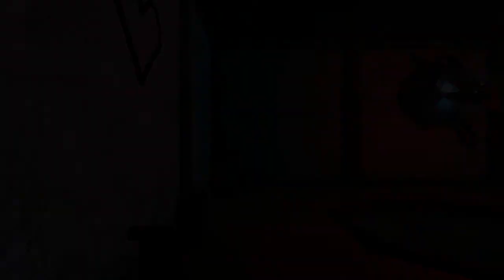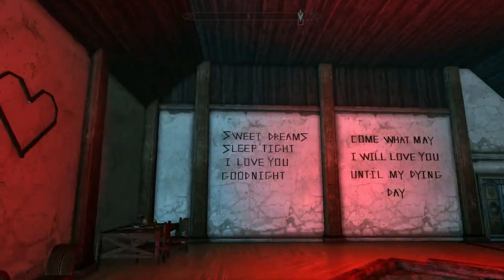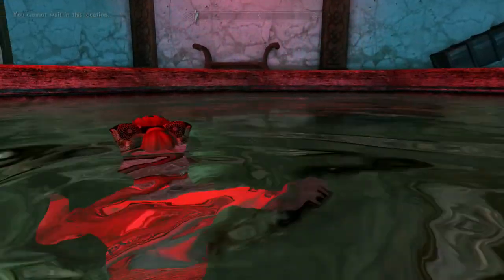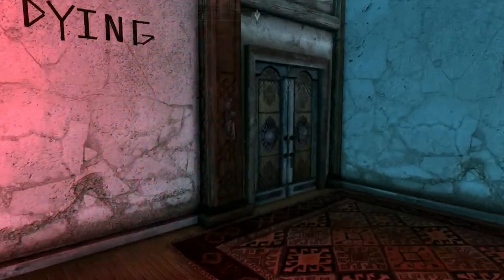Over here we have a pool — because you get a pool in the sky. There are also poems on the wall: 'Sweet dreams, sleep tight, I love you, good night. Come what may, I will love you until my dying day.' When in the pool it's just a simple relaxing thing. Fair warning: don't try to talk to the dog right after you get out of the pool, otherwise it can break the game — that was in the warning notes for this place.